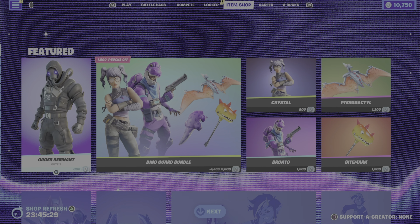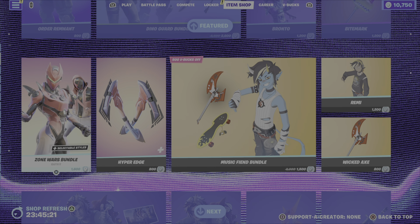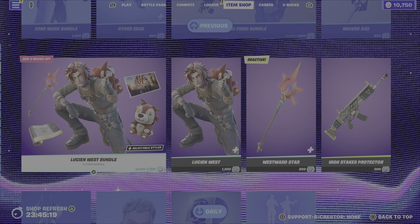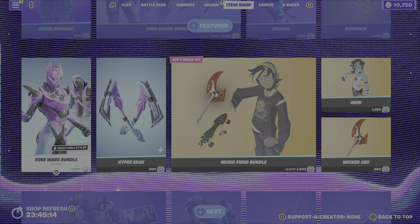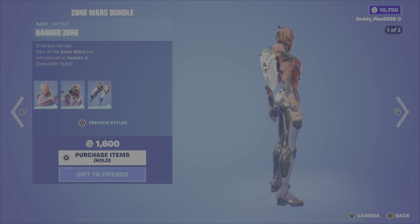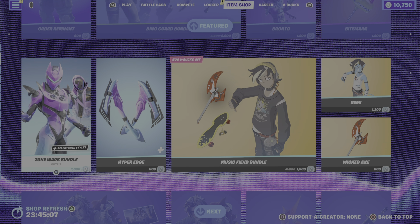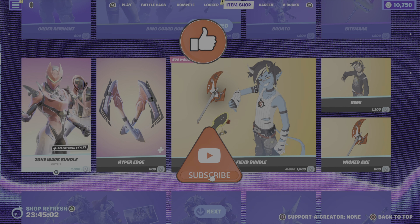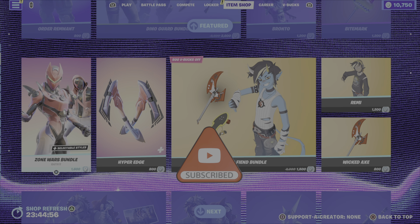So in terms of my favorite items in this evening's refresh: number one, 100%, definitely the Order Remnant — I love this outfit, and I love how cheap it is at $800 V-Bucks. I do like the Lucian West, though it's not new this evening. If I was going to make a second pick, I would probably go with the Zone Wars Bundle. Comment down below, let me know what your favorite item is and if you're picking up anything from the shop tonight. Please drop a like on the video, and if you haven't already, hit that subscribe button and help me reach that 700 subscriber mark. I greatly appreciate it. Have a great evening — until the next video, this is GamerDad out.